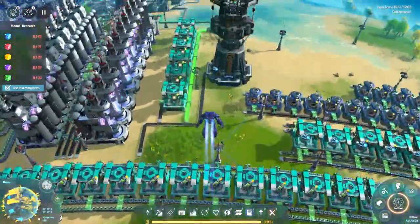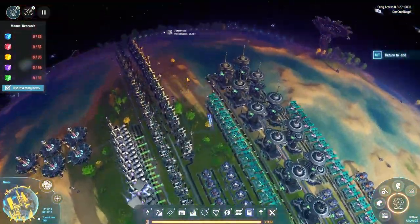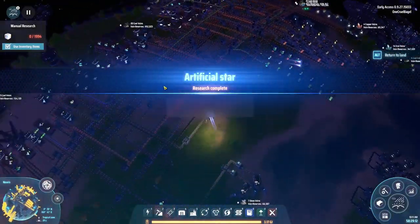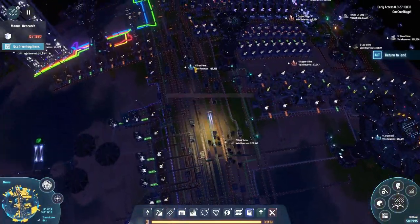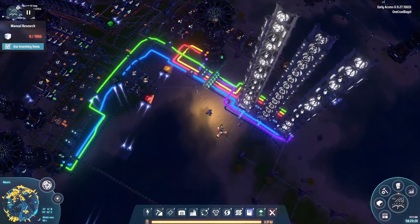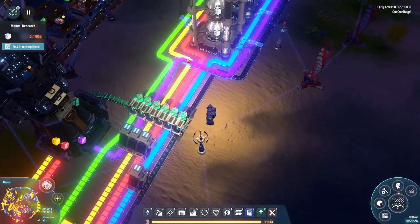Speaking of science packs, let's talk about that for a moment — which means flying halfway around the planet to get to where I can look at it. So here's my bus, going quite nicely. Mini sun — nice. Over here, yes, this is the science area we've seen many times before. We're pulling in all of the science packs as you can see.